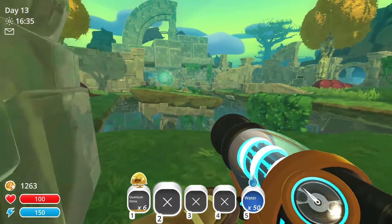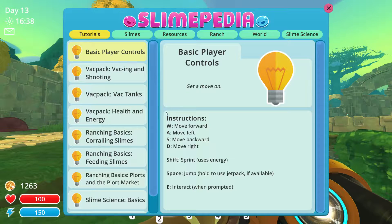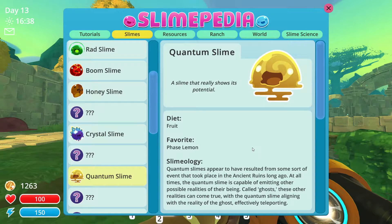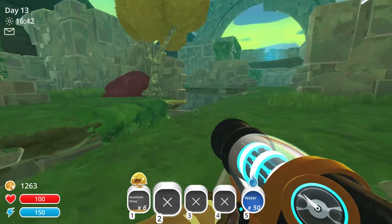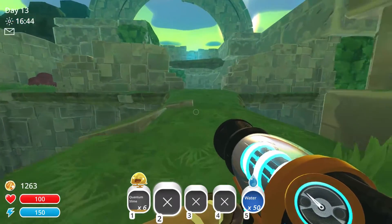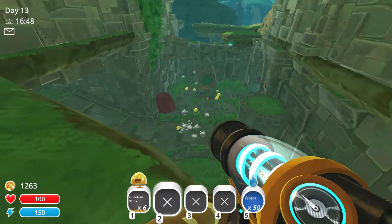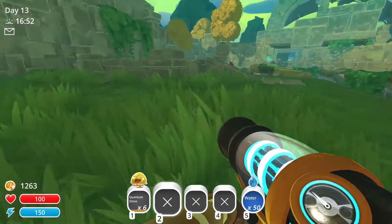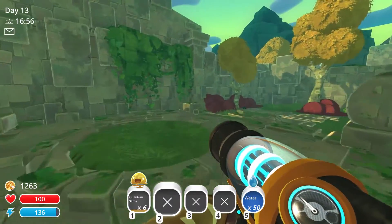How do I get phase lemons? That is what the quantum slime's favourite food is - phase lemons. I might just combine the quantum science with phosphorus for the moment, just because I'm already growing the food for the phosphorus and that will be easy.